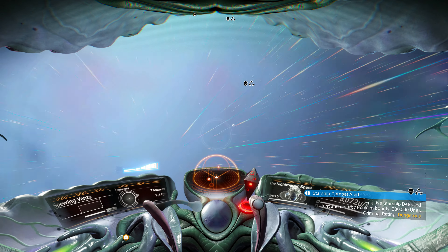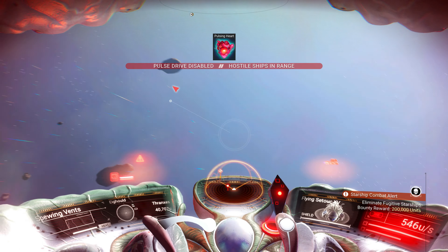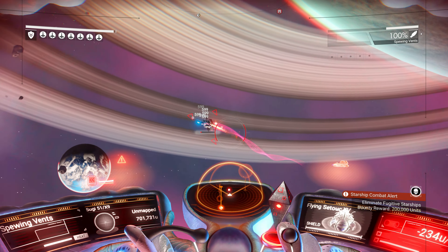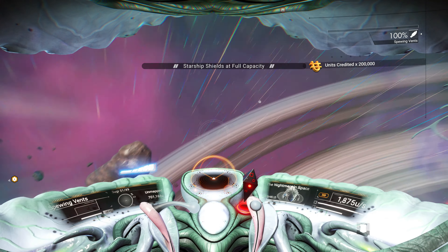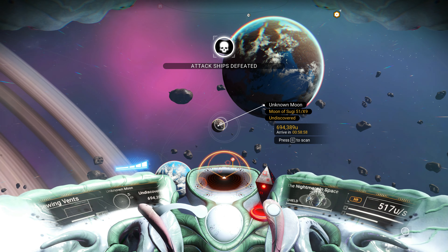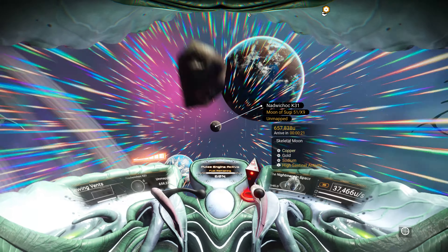Dangerous — I'll play your reindeer game. You can barrel roll all you want, you're not getting past the Nightmare in Space. Sorry about your luck. Hostile ships defeated. Unknown moon — a skeletal moon. Let's press on.